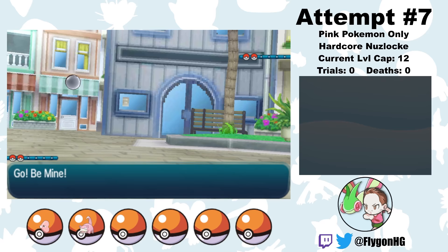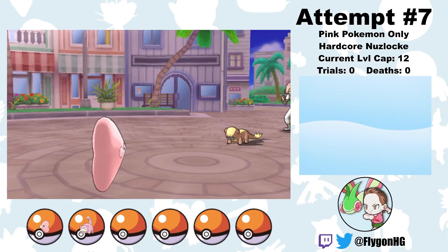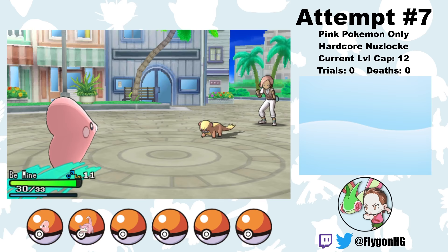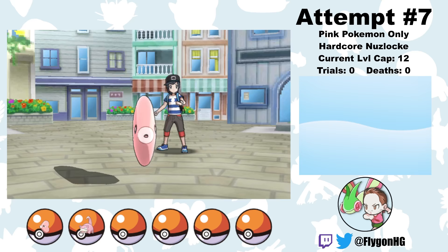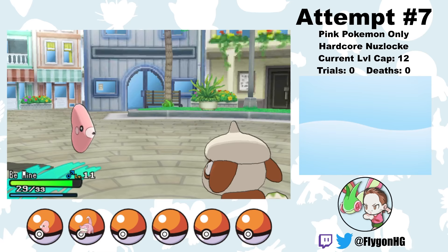Next up is a fight against trial captain Ilima, who has a fairly tough team. Since the current level cap is based on the Totem Pokemon's level, I can't afford to be any higher level than I already am. Ilima leads with a Yungoos, meaning Crazy For You is totally useless here. Fortunately, B-Mine handles it well enough by using Charm to lower its attack and then slowly taking it out with Draining Kisses. It takes a long time because Ilima heals the Yungoos, but after many turns, we manage to knock it out.